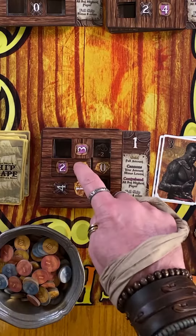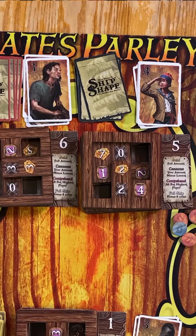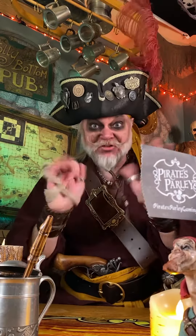After all the crates are loaded on your ship, it's time for scoring. Here's the breakdown. Add up all the gold on your ship, minus any remaining rats, and receive that amount in coin. Then, each player adds up their cannon total. The player with the lowest number scores zero, and all other players score their total minus that number. So if Jack only had three and you have ten, you get seven and he gets butkus.